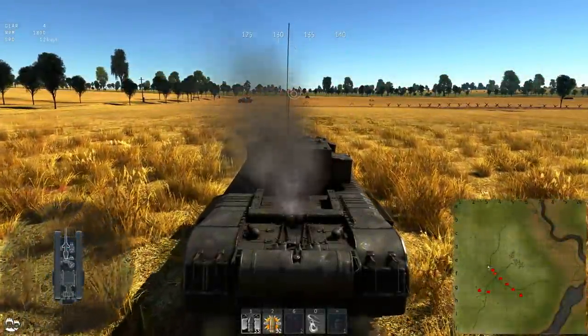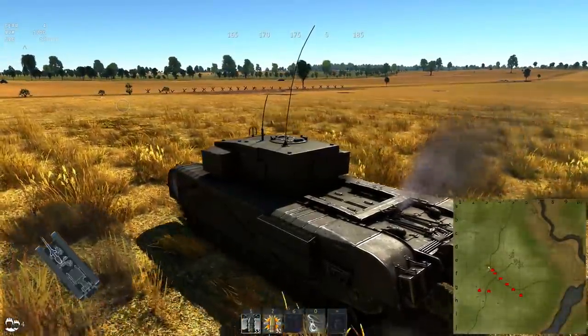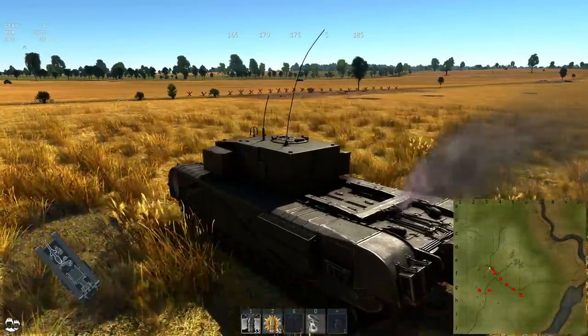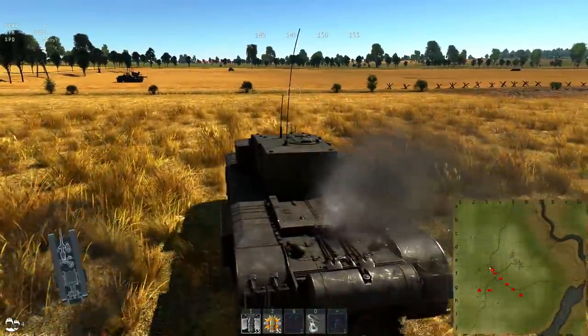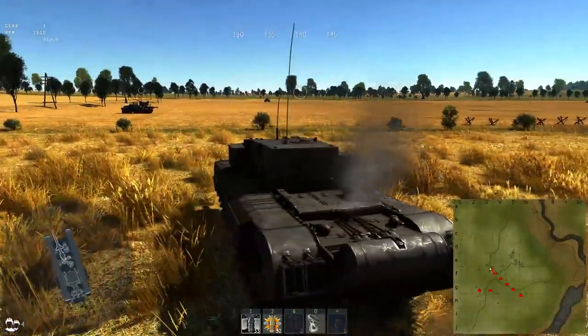Next up is the 3-inch gun carrier, and it got a bit of a buff. It's now about 5km/h faster, which does make a difference. It actively feels a bit more responsive and it can trundle about the map a bit faster now, which is nice. Overall, a decent change that makes the tank a bit less tedious to play.